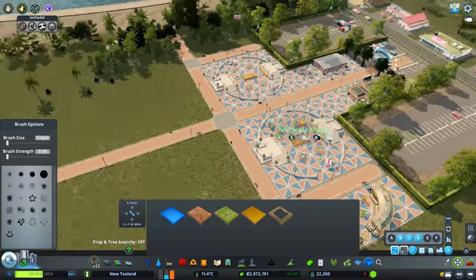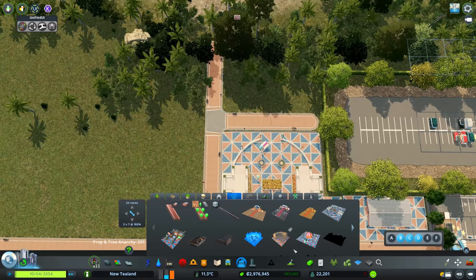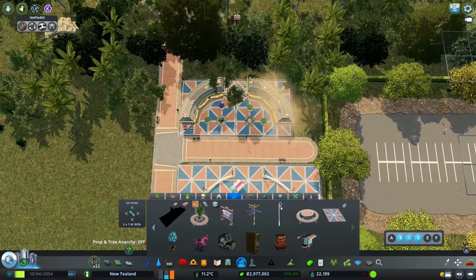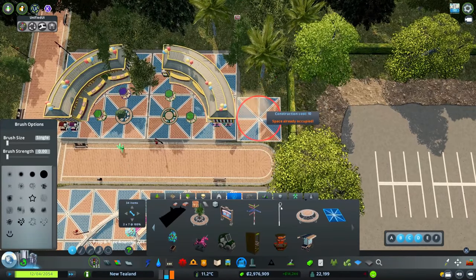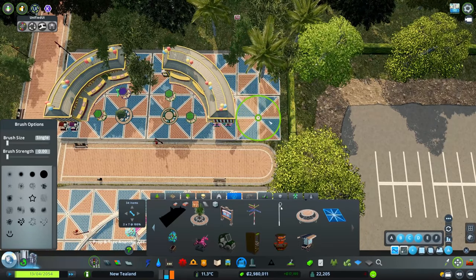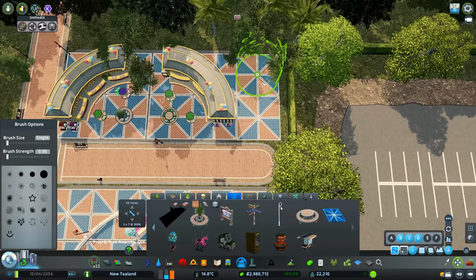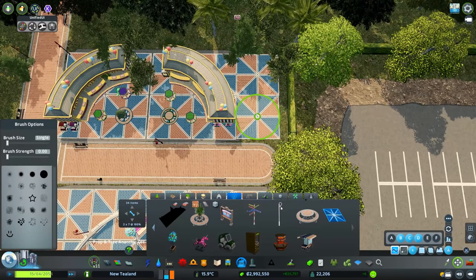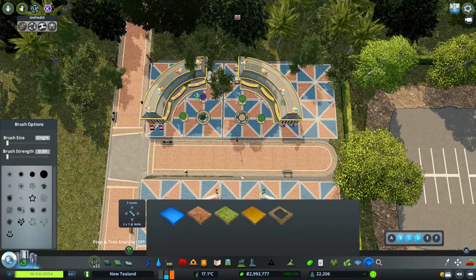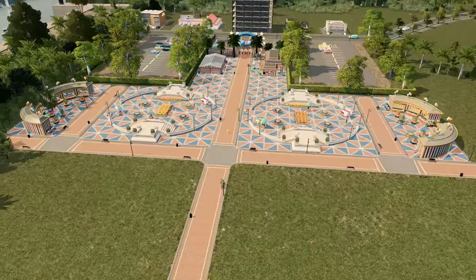Then we'll do the same over here — this is a similar spot. We'll get these game booths, then grab this for here. And then we'll add a little bit of concrete along there. I like the way the trees sort of border this as well with the car park.